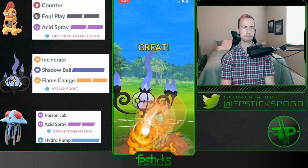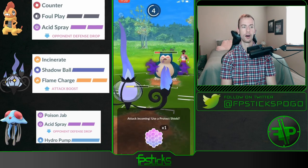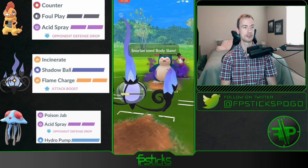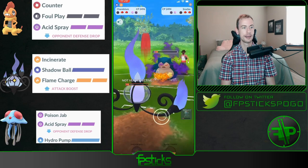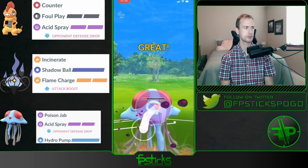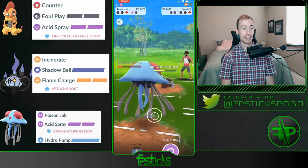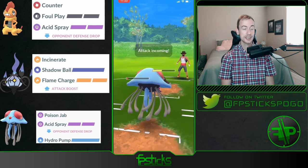Okay, you need to throw these Flame Charges pretty much as soon as you get them to boost up that Incinerate damage, and the opponent ended up shielding the first one. Oh my gosh, dude — this Chandelure is getting so many free Incinerates through. And great recognition that the Body Slam was resisted damage, so no shields — and simultaneously faints, baiting the Excadrill with Acid Spray.